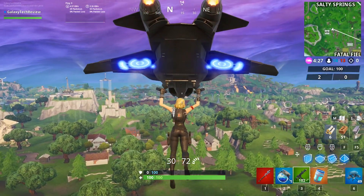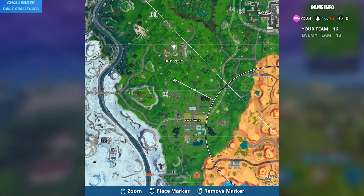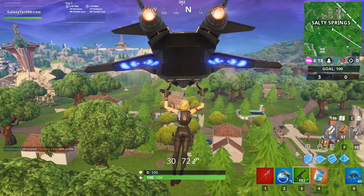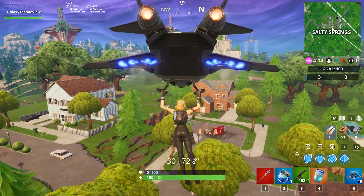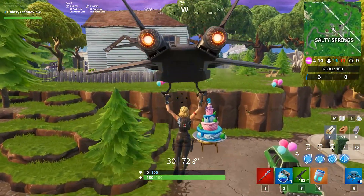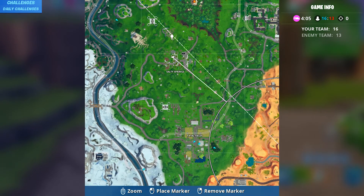Number eight is going to be an extremely hot drop at Salty Springs. Lots of people love to go to Salty Springs. This one is going to be kind of hidden right in the middle by that tipped over red truck. You just have to drop in and grab this one real quick for number eight — so that gets you eight out of ten.